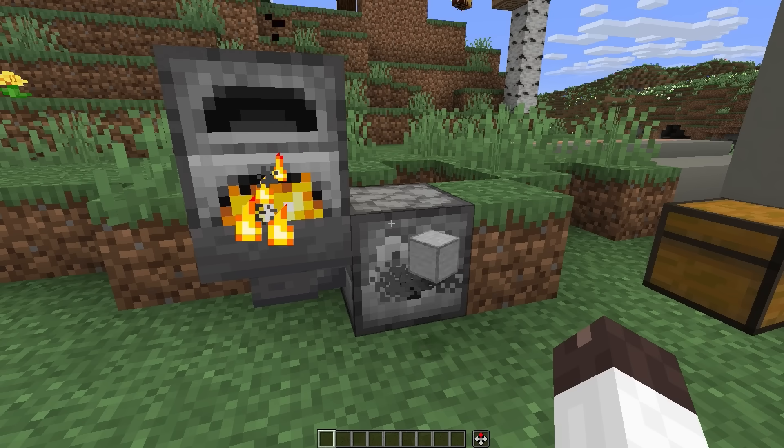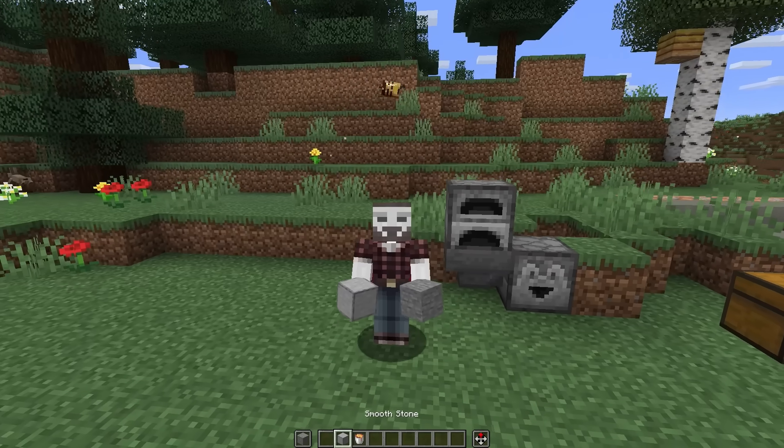In Minecraft, we can place a stone into a furnace and a smooth stone comes out. Can we do this in real life?